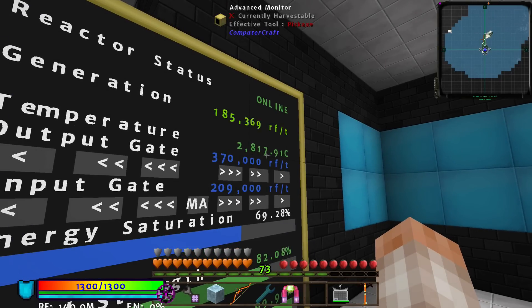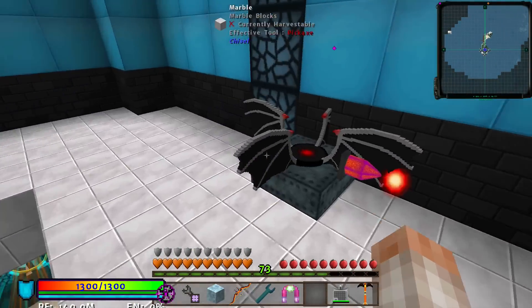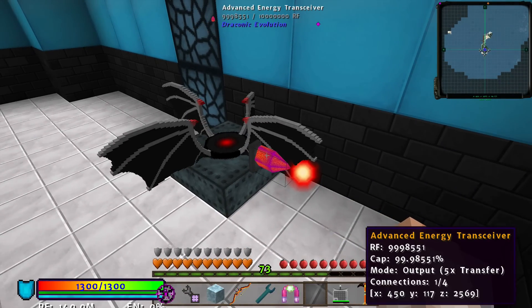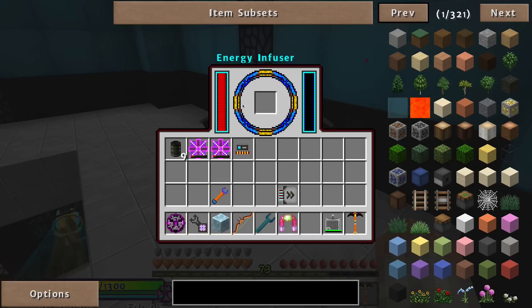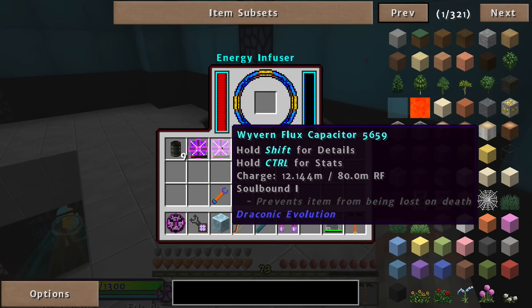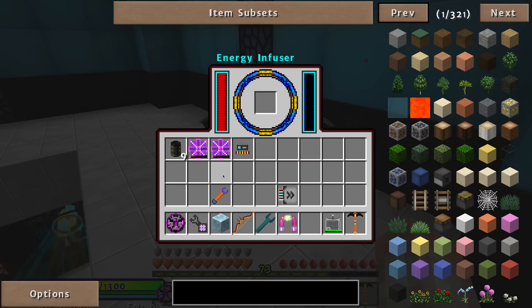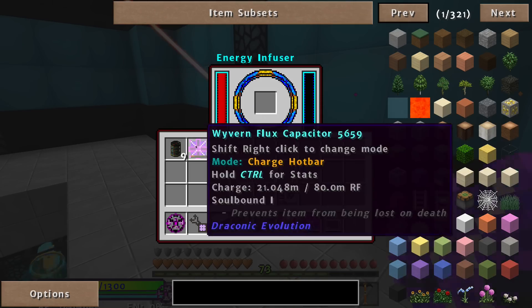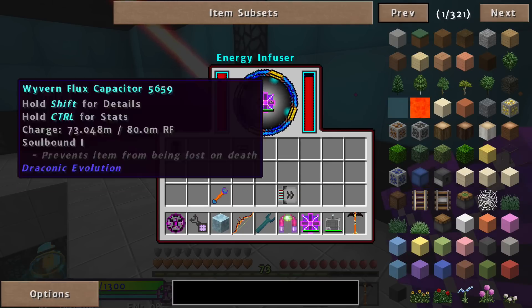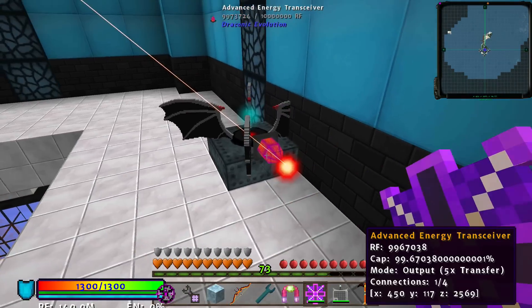This is going to get down to 2,000 degrees. Check out these advanced energy transceivers — you should probably make these. I have one hooked up here and into this thing. The energy infuser will take a huge amount of power — about 68 million RF — and it will charge really quickly. That's a really awesome thing and you should make some.